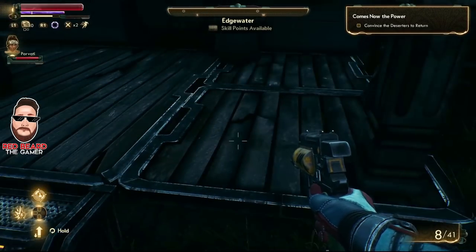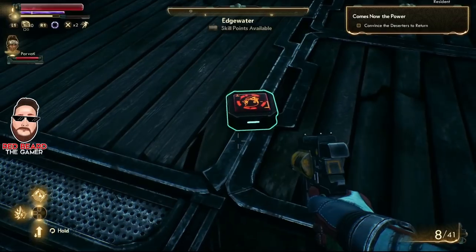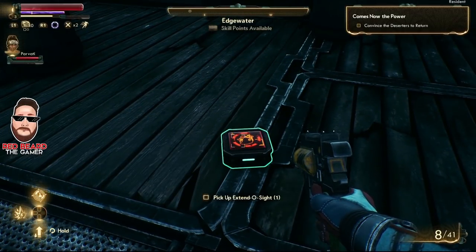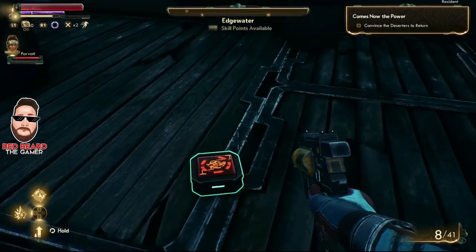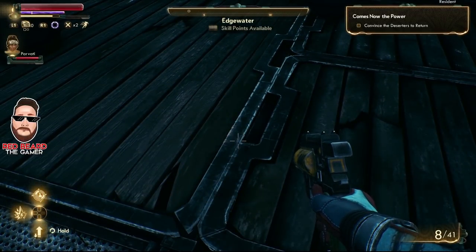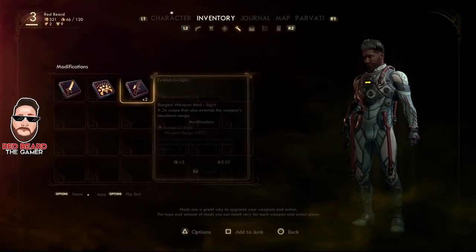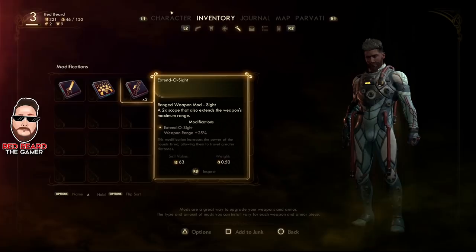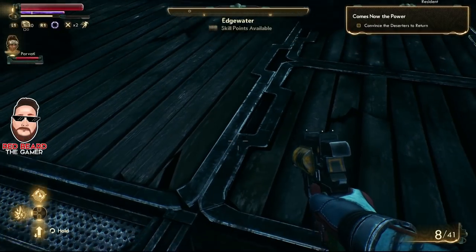Right now you can see the item isn't there immediately — sometimes you have to back up and walk up to it for it to spawn. Things like guns usually appear right away, but with cartridges and other items you may need to back up and approach again. We had two, I dropped one, I pick this one up, and looking at the inventory you can see I have two again.